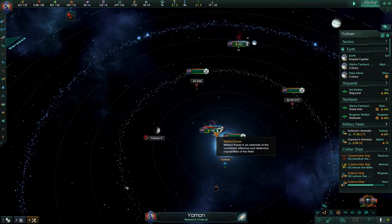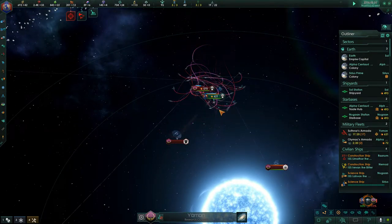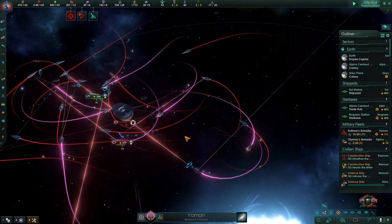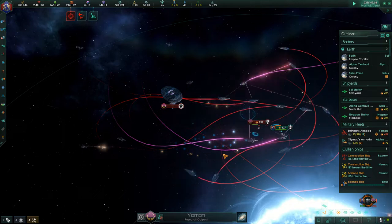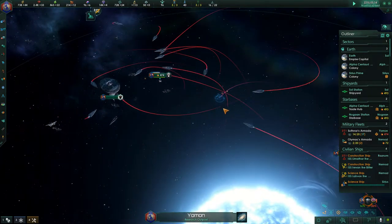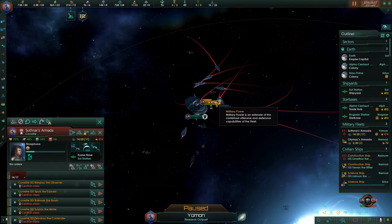Now they are weakened and it looks like we are winning. Our fleet's able to take them out — perfect. They fled. They lost five corvettes, we lost three, so that's a net positive on our part.